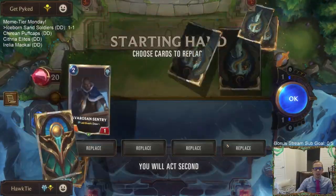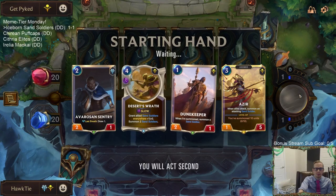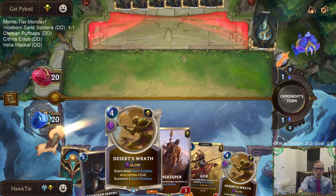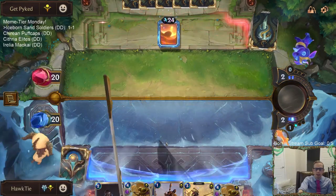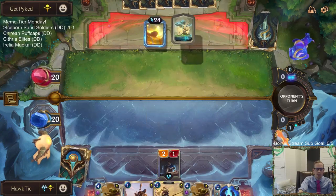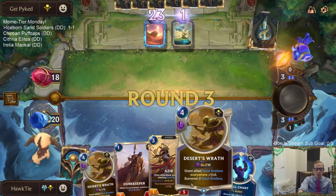They're also a Shurima deck — they're going to be trying to restore the Sun Disk. My plan is to wait with the Dune Keeper, especially since we don't have the attack token on turn one. That one spell mana is important because now I can play Sentry on two. I could play Desert's Wrath on three, Desert's Wrath on four. Or maybe better to go Azir on three, Desert's Wrath on four.